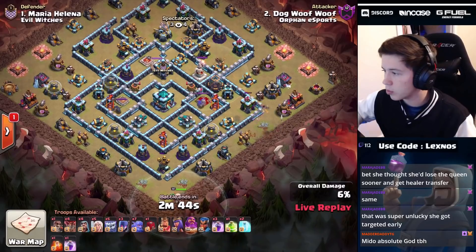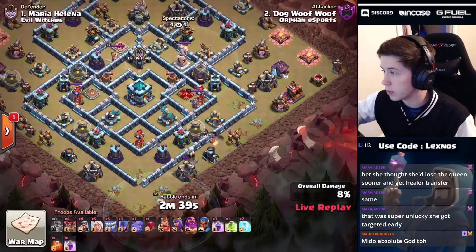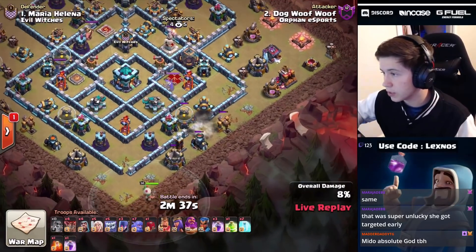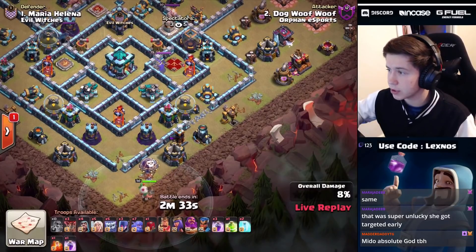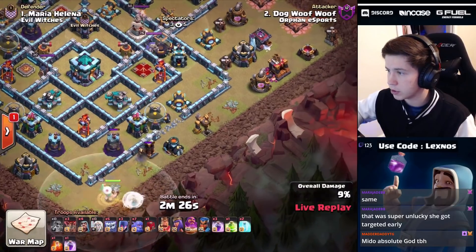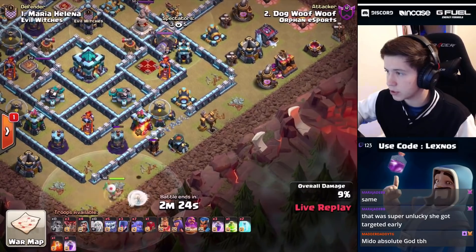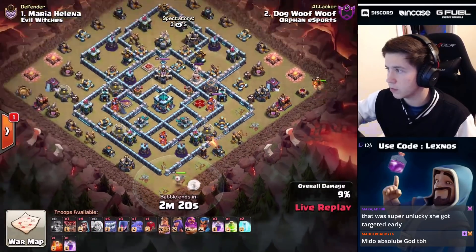Classic spell comp - no fancy zaps on this one. One poison, one jump, three rages actually, and two freezes - we're going super rage heavy here. There is a single target inferno on the bottom side of the base that I'm a little concerned about. The warden's picking off a few buildings to get a funnel, but I don't think we're going to warden-walk that single target inferno. I think we're just going to start this yeti smash relatively soon.